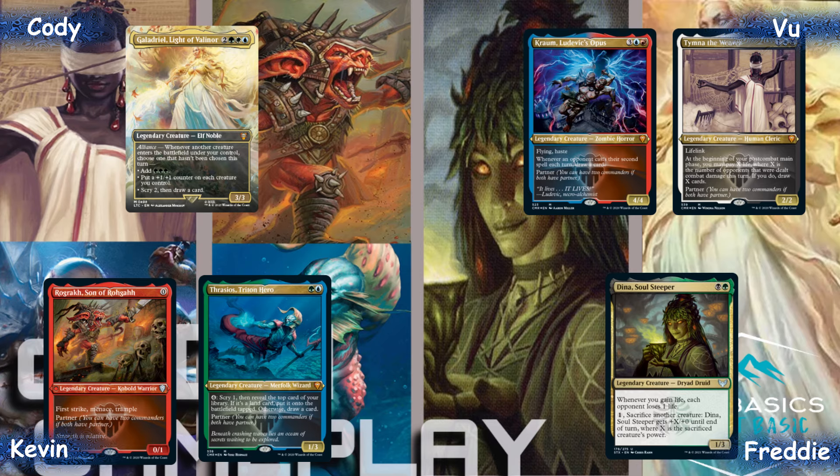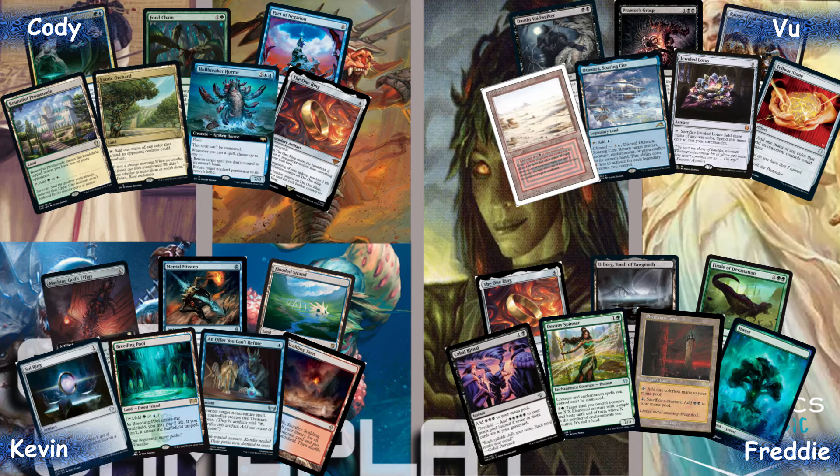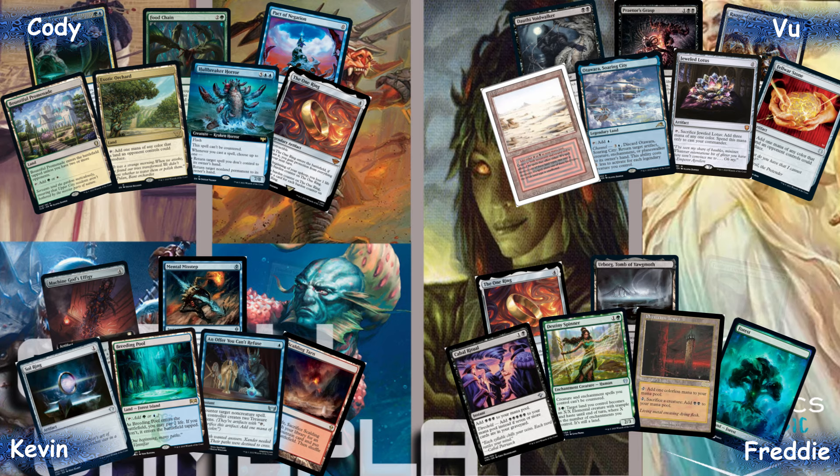Cody is piloting Gaspel's Gadriel list, Vu is piloting Bloom Farm, I'm playing Dina Soul Steeper, and Kevin is playing Rograc Thrasios. Cody has a lot of combo pieces and the One Ring to dig, looking for the mid game. Vu kept a good hand with Jeweled Lotus and ramp for an early Crom or Timna. I have a Phyrexian Tower, a way past counterspells, and a Cabal Ritual to power out the One Ring. Kevin kept a hand of six with lands, interaction, and Sol Ring.